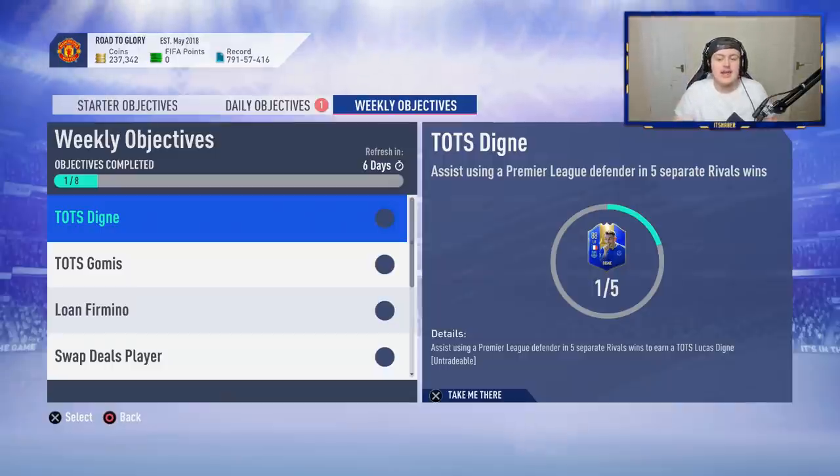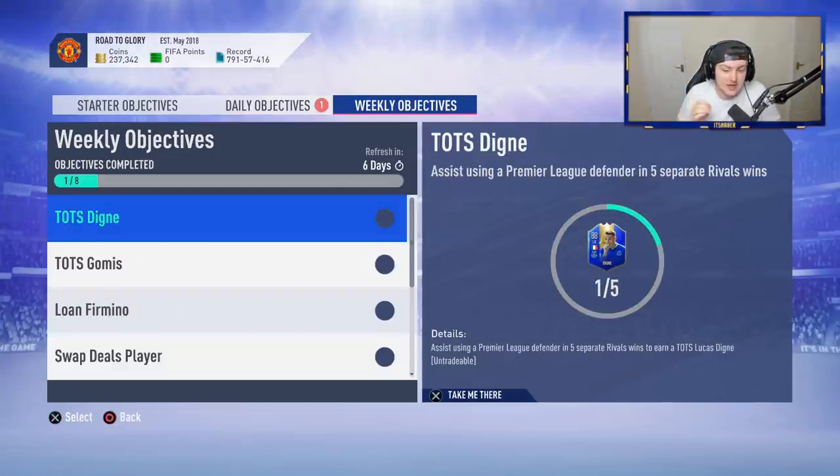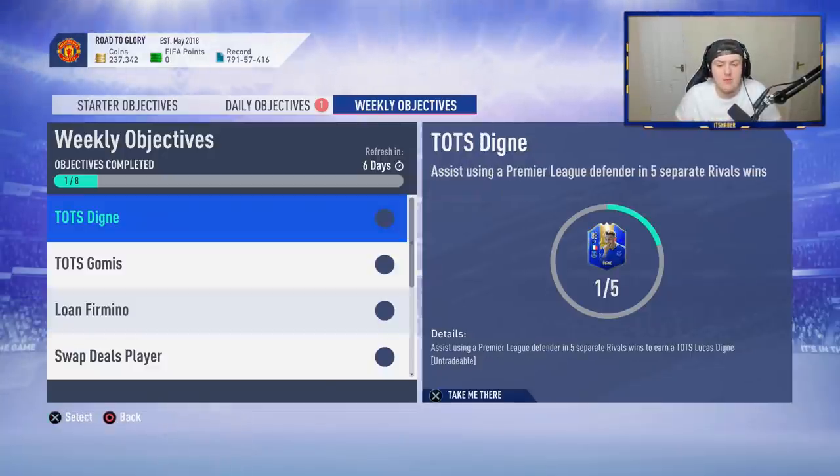Last night on Friday, EA dropped brand new weekly objectives and in the objectives we have a Team of the Season Lucas Dinier, a Team of the Season Gomis and a Team of the Season Declan Rice. Now Team of the Season Gomis is pretty simple — win 5 online single matches using 11 Saudi professional league players. I personally am not going to go for that card because I don't need it. It is a free 89-rated Team of the Season card, but personally I don't need an 89-rated card right now.